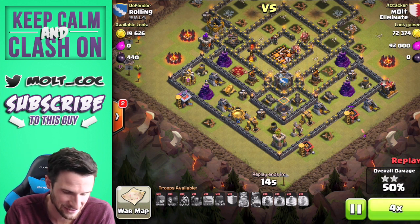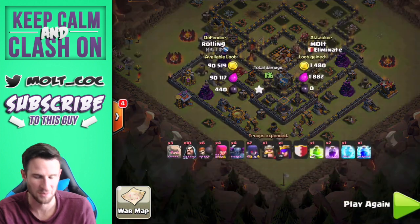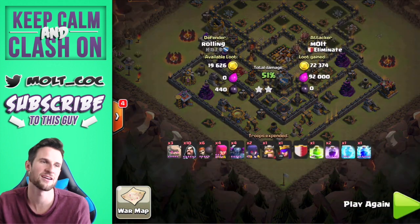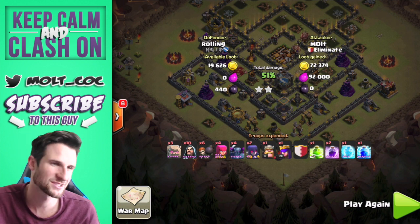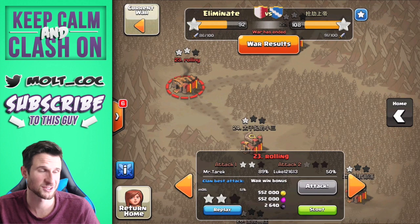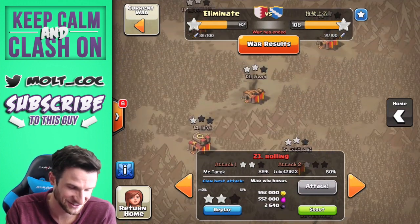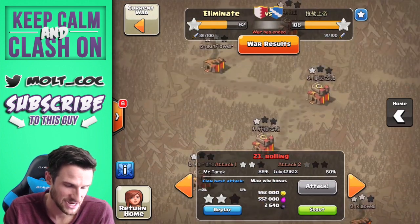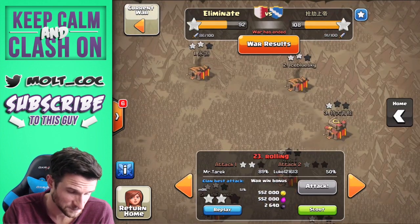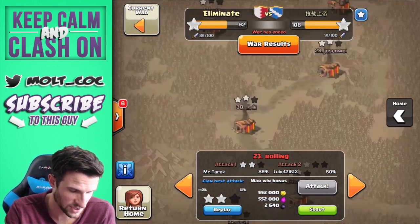We've got one more archer — she goes off and gets us another one percent. So even if that dark barrack had only given us one percent we would have been fine. There's the two-star. All of these wars made me realize I really need to upgrade my heroes and spend some time farming dark elixir for them. Let's see if we have any good three-stars we can watch.